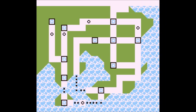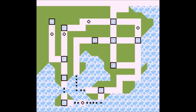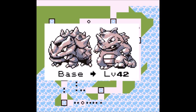Next on the list we have the physical tank, Rhydon. Rhydon is great because it has high HP, attack, and defense, as well as good moves. It's also useful because it's a ground-rock type, able to resist many moves from opponents in Kanto. To get Rhydon, go to the Safari Zone, head to the northern area and catch Rhyhorn, then train Rhyhorn to level 42 to evolve into Rhydon.